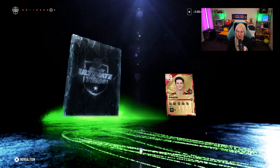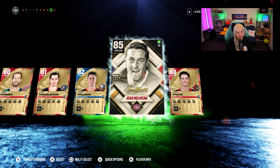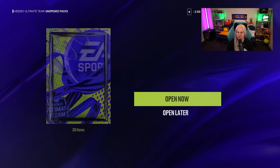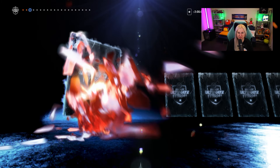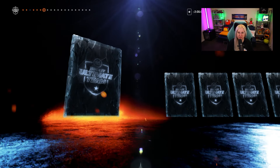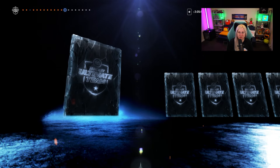But we did pull a power-up icon! Please be someone good. Okay, this is not a bad one. One more Jumbo Elite player pack — come on, we need something good. We did pull a good power-up icon, I cannot complain about it. And that's probably it. Come on, I need a defenseman. Or maybe not.